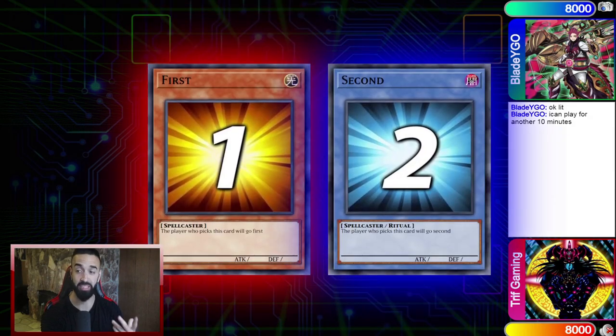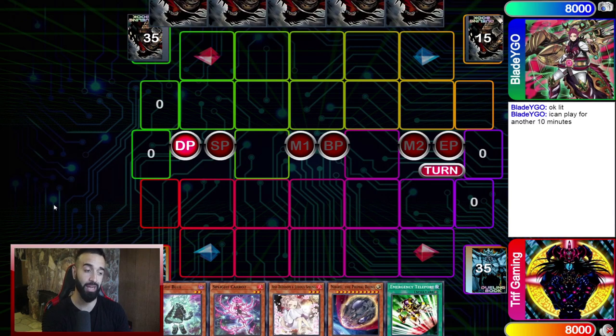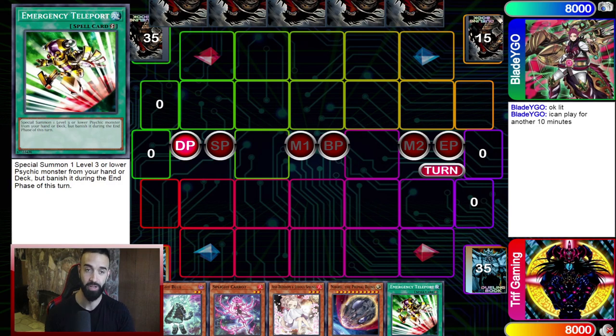Brand new TCG Splite combo — the very first replay I'll be showcasing is against my boy Blade YGO. I'm going to show you how amazing this combo actually is. You're going to notice a card that is typically not in OCG decks, and that is Emergency Teleport. The biggest part of this combo is the utilization of Crystron Halqifibrax — it's not in the OCG.